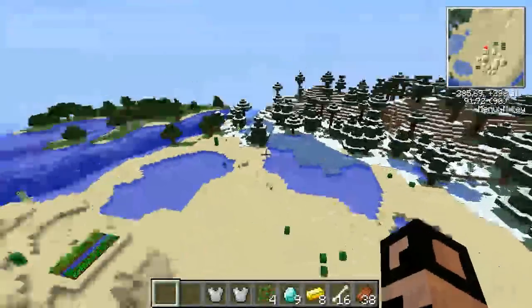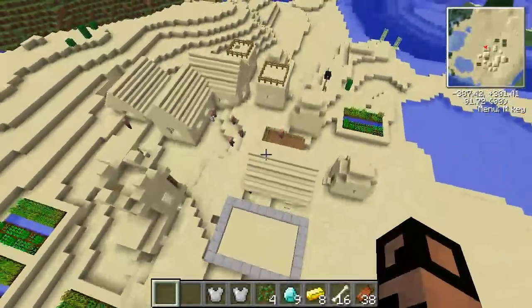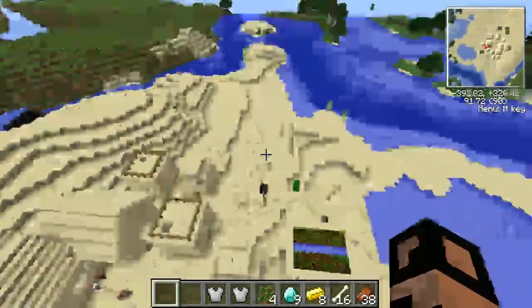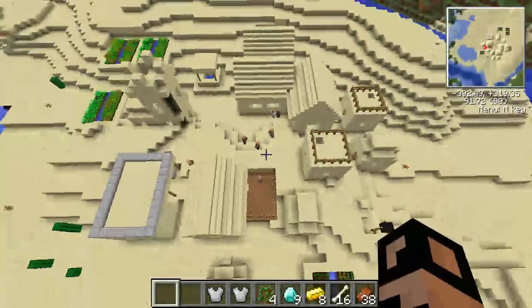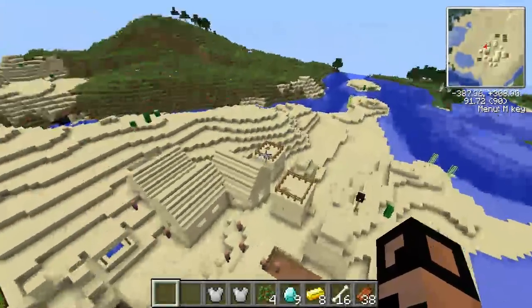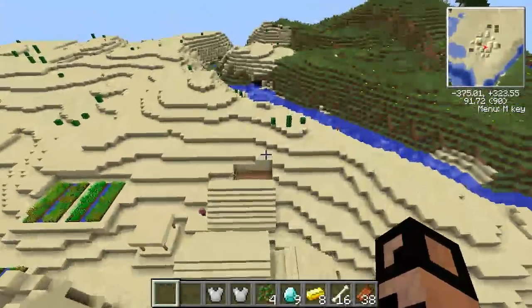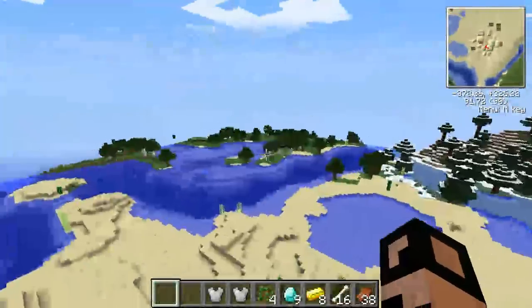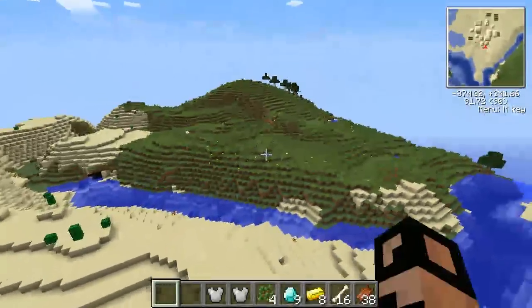What's also really cool is that you have all 5 biomes surrounding you: the plains biome, the forest biome, the desert biome, the snow biome, and the jungle biome. It's really rare to find all 5 biomes in one place. So whatever biome you like — desert, jungle, snow, forest, or plains, my personal favorite — you've got it all right here.